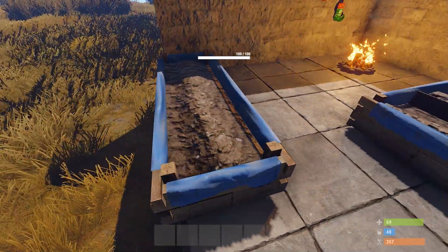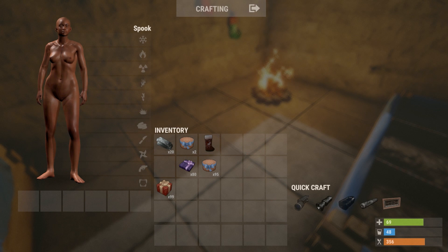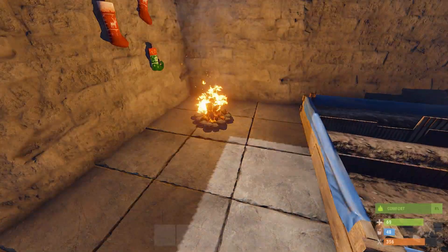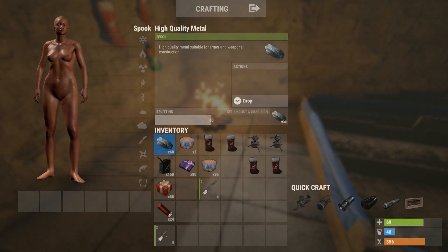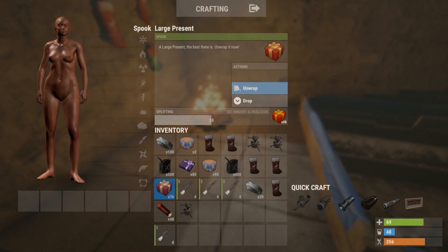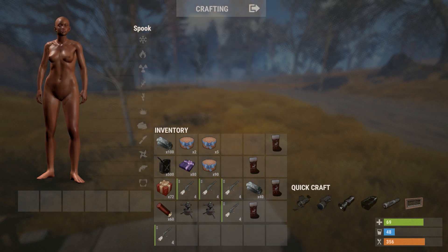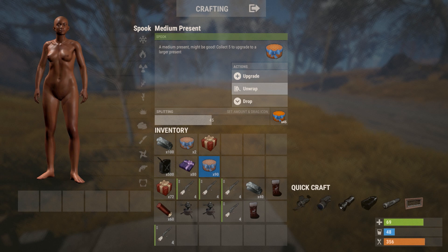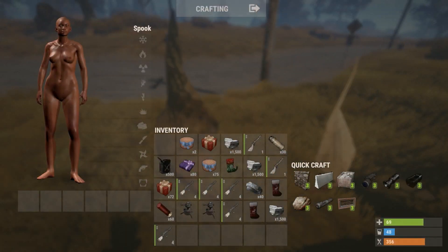Opening a large present gave 20 high quality metal, a stocking, another stocking, and an auto turret — nothing says Merry Christmas more than an auto turret! Opening more presents gave pump shotguns, quite a bit of high quality metal, and crude oil, which is always good.